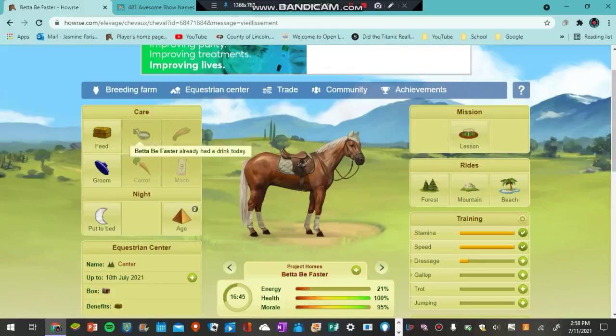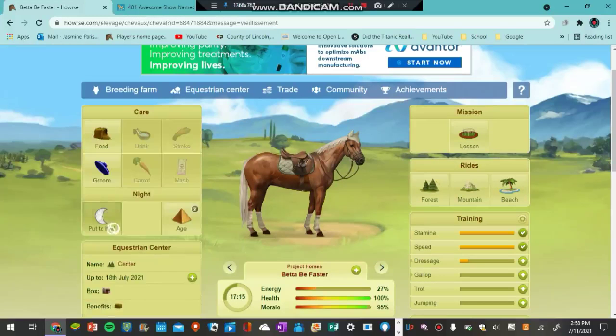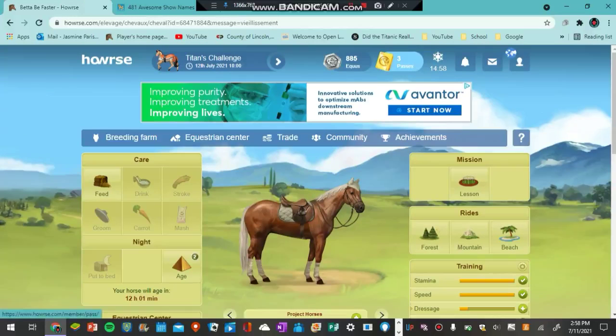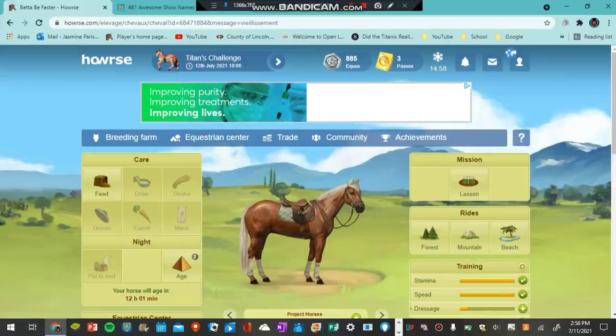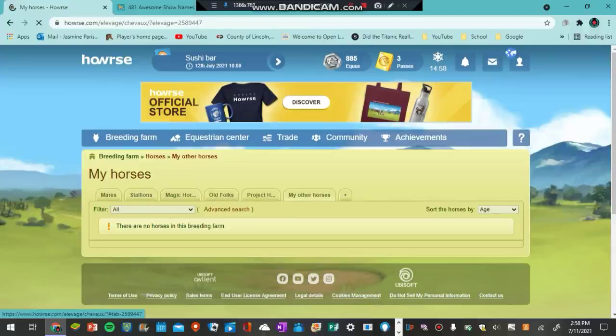There are two types of money in this game — or coins, whatever you'd like to call it. There is the Equus and then the Passes. The Equus is the cheaper currency. I will show you the horse selling in the game as well. That is pretty much the project horses — now for the stallions.